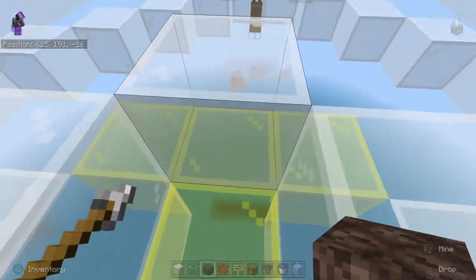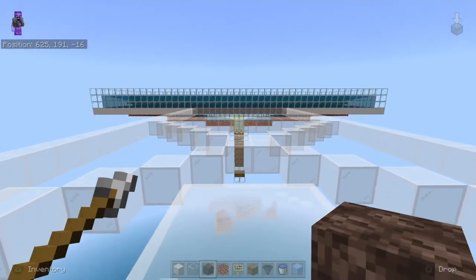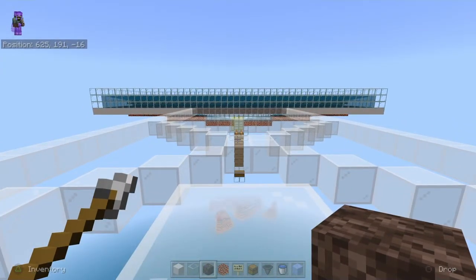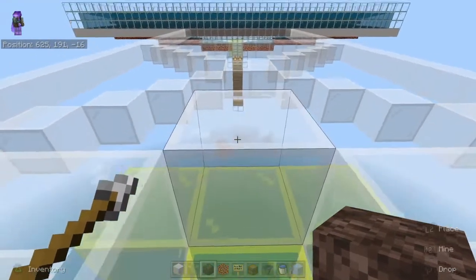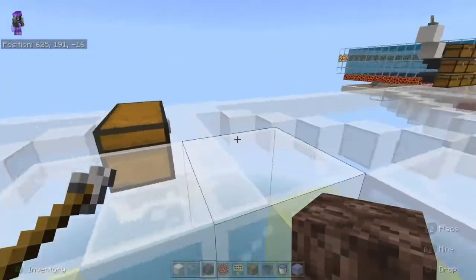Your spawning spot is right in the center over here. This is two chunks gap between yourself and that farm. The closer you are, the more fish are going to spawn, so this would be a good spot in the center to get a decent spawn rate.